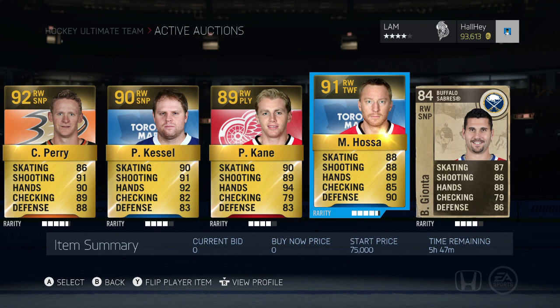Then we've got Marian Hossa, also on the Chicago Blackhawks — one of the best two-way forwards in the game with a 91 overall rating. He's only worth around 75K, so pretty cheap, and he's up on the trade block as well.